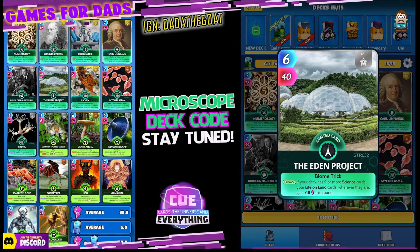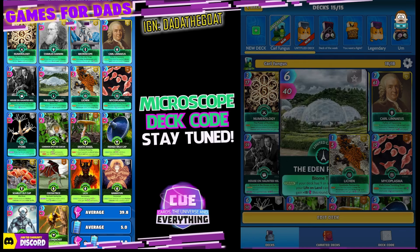The next science card is Eden Project. 6 for 40, epic limited. On the draw, if your deck has 9 or more science cards, which we do, your life on land cards wherever they are gain plus 18 this round. I wish it said vice versa on the end of that one, but never mind — still a cool card.